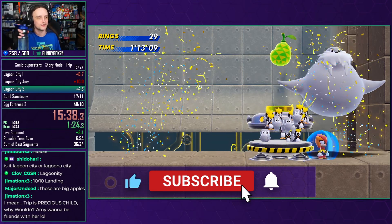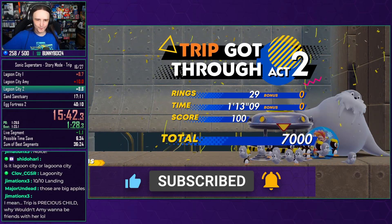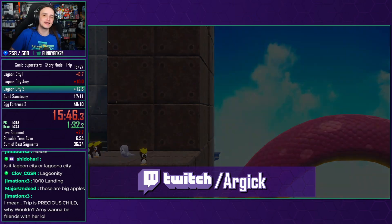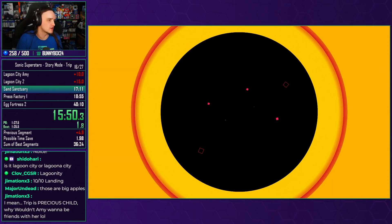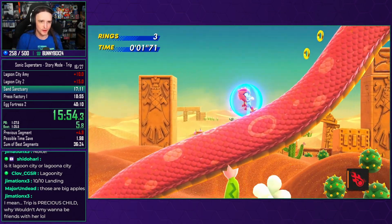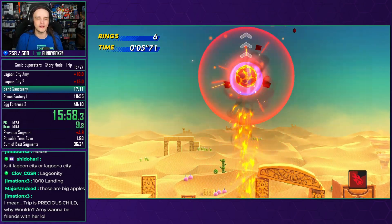Counting to 11 is hard. Right, off to Sand Sanctuary. We are going to get sand — it's coarse, it's rough, it gets everywhere, but thankfully this stage is actually one of the easier ones, assuming things go well. Off to the moon we're going to start with. So 1, 2, 3, 4, 5, 6, 7 — it's bullet all the way up to the top here.